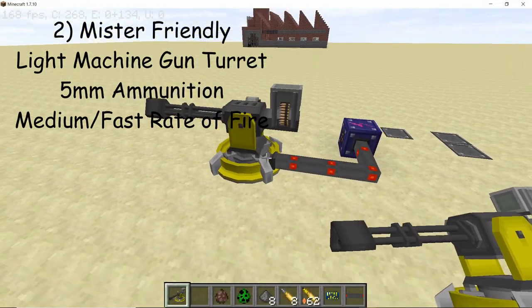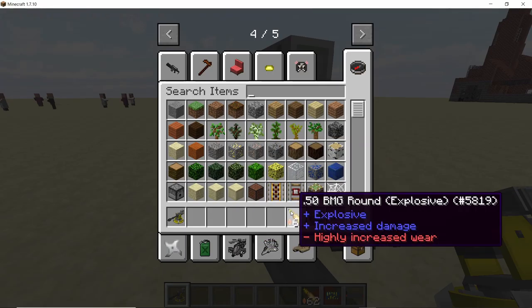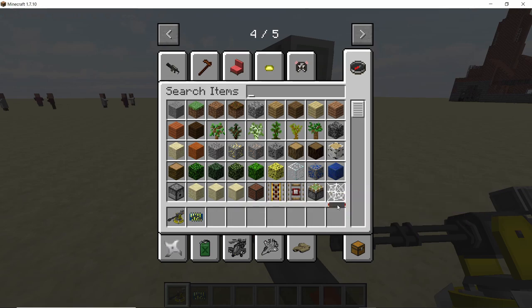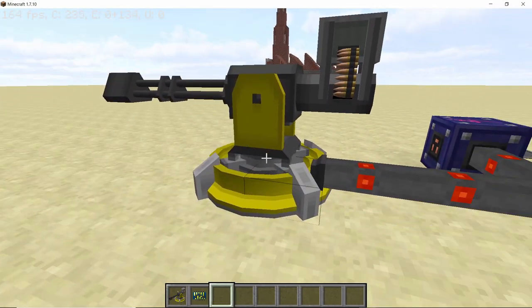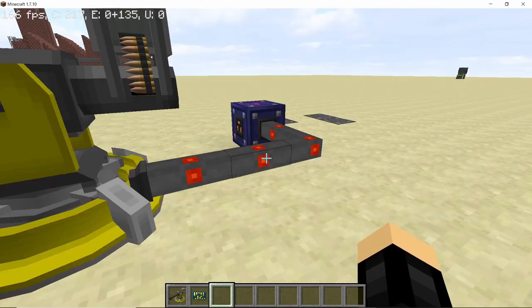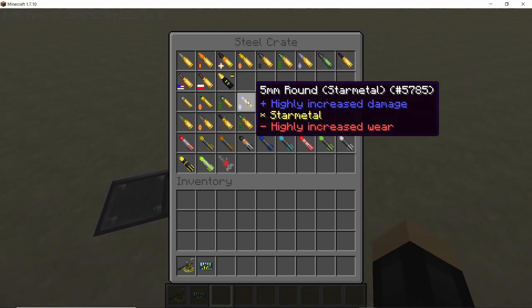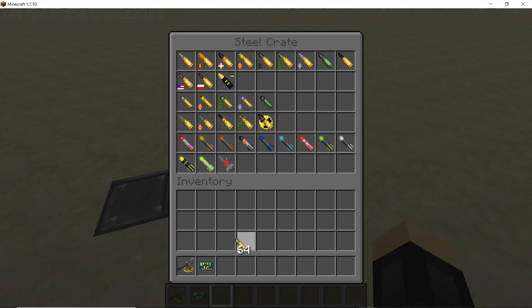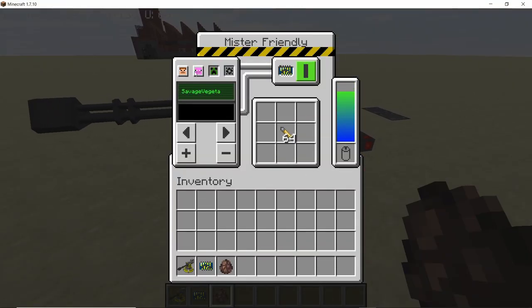The second turret is the Mr. Friendly turret. It is a smaller version of the heavy machine gun turret and uses 5mm rounds instead of 50 BMG rounds, but it is similar overall. It has a similar GUI as the heavy machine gun turret. Let's place our ownership chip and get some 5mm rounds. There are also different variants for the 5mm rounds: explosive rounds, DU rounds, star metal, and chlorophyte rounds. Let's get the normal 5mm rounds and select mobs mode.